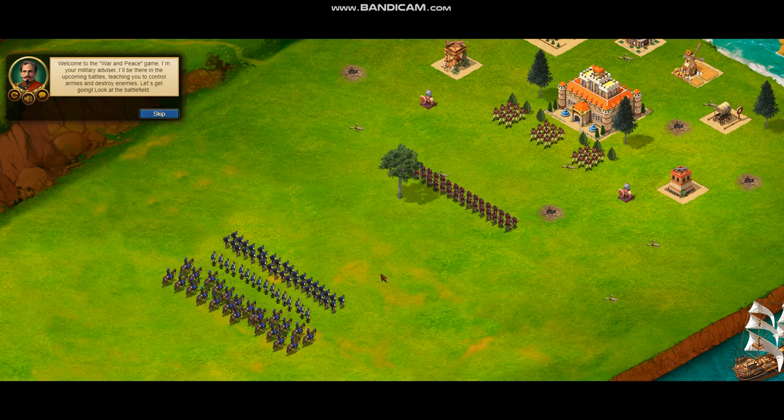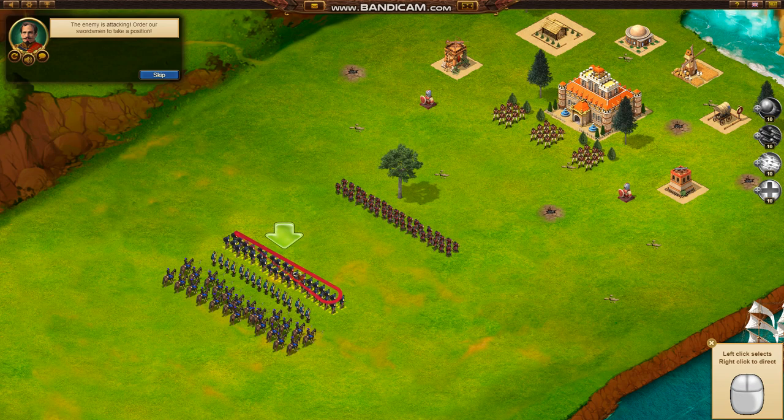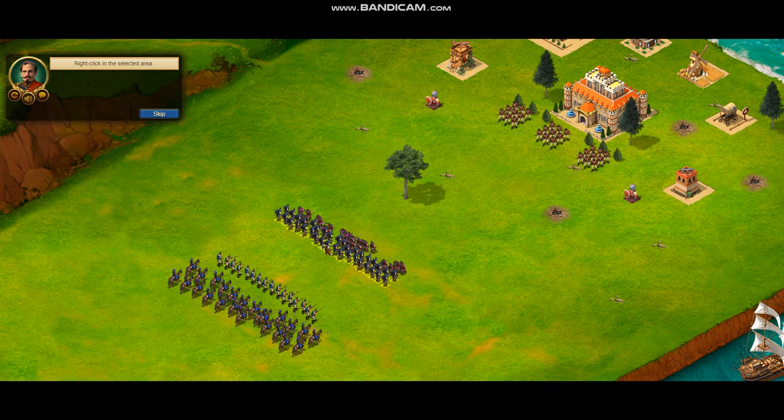Look at the battlefield. The enemy is attacking. Order our swordsmen to take a position — right-click in the selected area. Rifles cover our swordsmen, accurately shooting enemies.